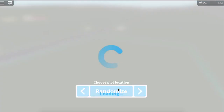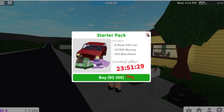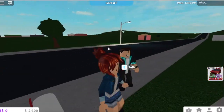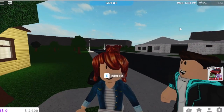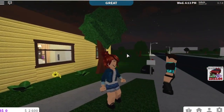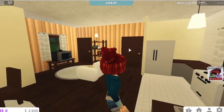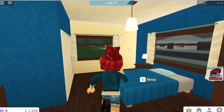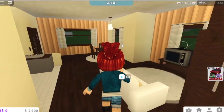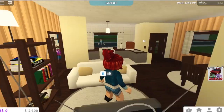This account has no game passes — the only thing I bought was actual access to play the game. We get rewarded with a hundred dollars to start, and the starting money when you join is $2,500. This is what the starter home looks like: there's a bedroom with a closet, a dining room, kitchen, living room, and a bathroom.